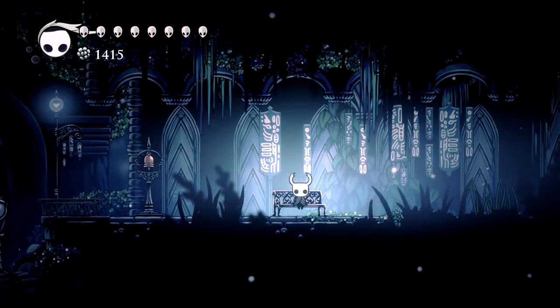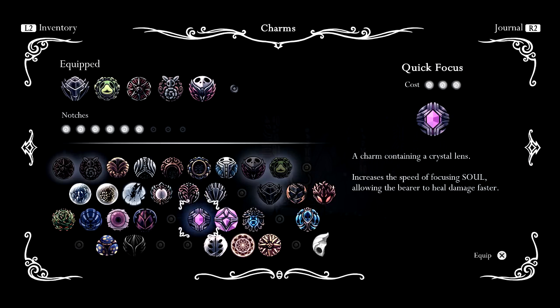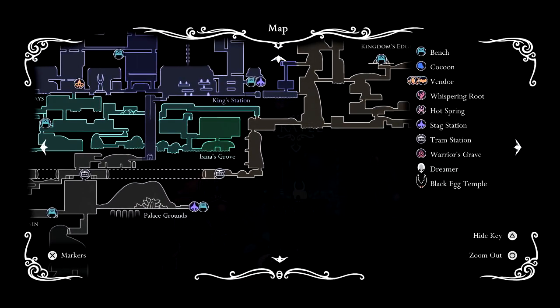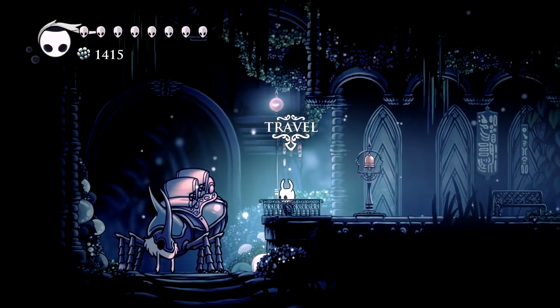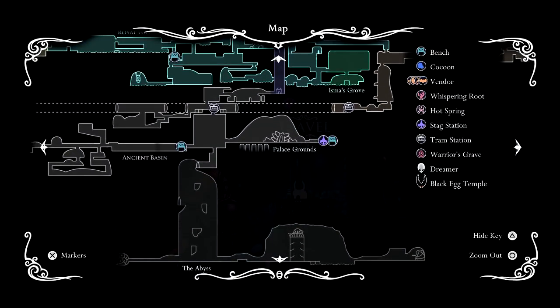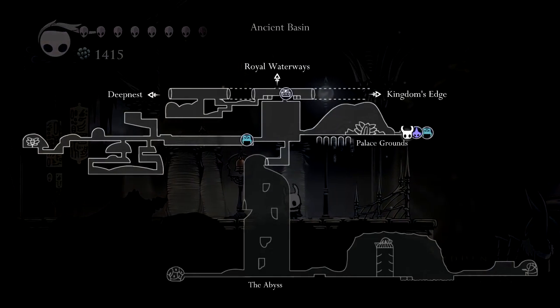Where do we want to go now? I think I want to go to Kingdom's Edge. We have a Charm Notch we can stick a three-cost charm on - that sounds really good. I want to go to Ancient Basin. There's a stag thing in Palace Grounds, so how about we go there first. We'll see if there's anything going on in Palace Grounds, and then we'll head up to the tram to take us over to Kingdom's Edge. I think that works fine.